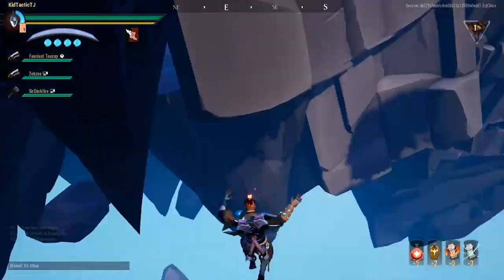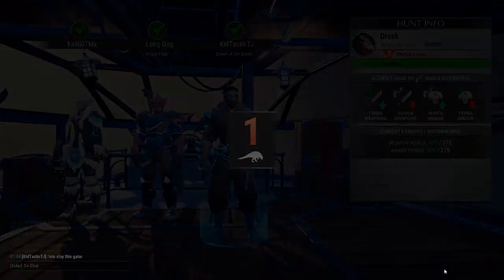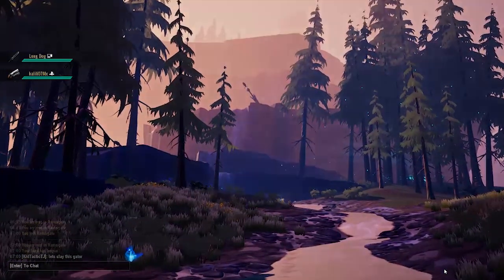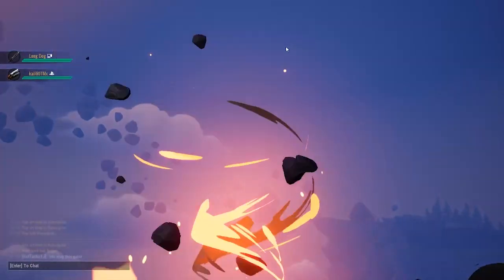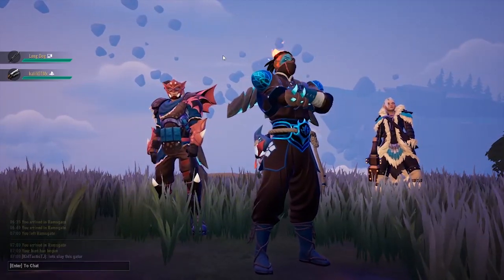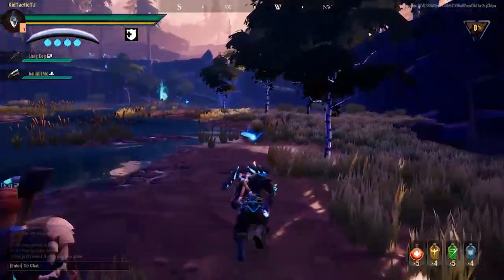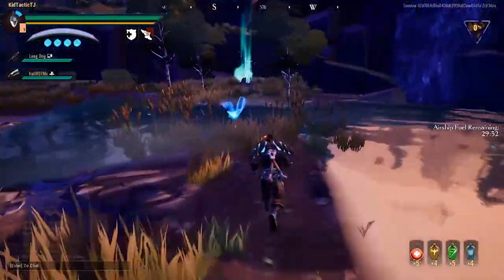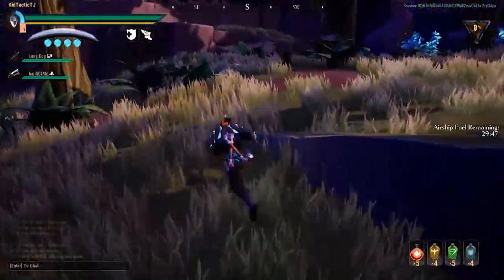Welcome back to another Dauntless video. I hope you guys had a chance to jump into the Shatter Isles and check out the new update alongside our console brothers and sisters. One of the first things I noticed when I stepped into Ram's Gate was the ninja theme — if you're wondering why, just take a quick look at the Hunter's Pass. I'm not really going to go into what's in the Hunter's Pass because everybody has made a video on it, so I'm going to move on.